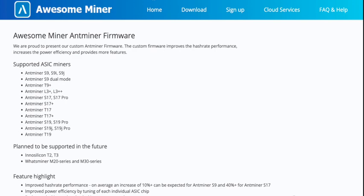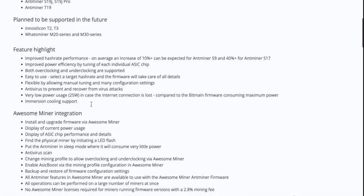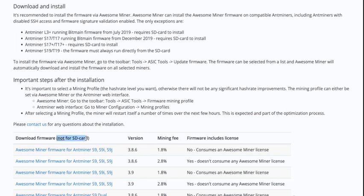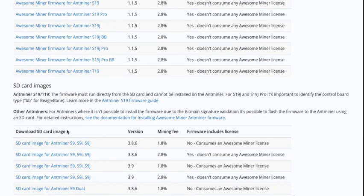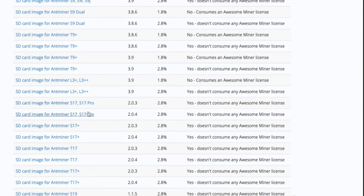That brings us to Awesome Miner — not sure why they called it Awesome Miner, the interface is not awesome. You've got to start working through it: find the S17, S17 Pro, scroll down, keep scrolling. There's a 2.8% dev fee — no worries, pretty par for the course. But now you find a download that's not for SD card, and nowadays pretty much everything has to be SD card, so you scroll down to find the SD card image. Then the question is which version and what's different between the two — overall confusion with Awesome Miner.